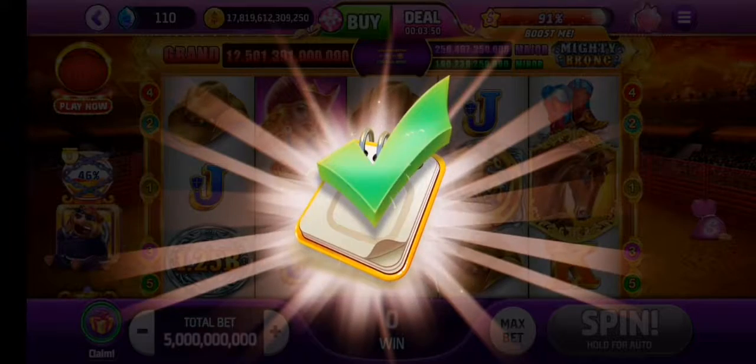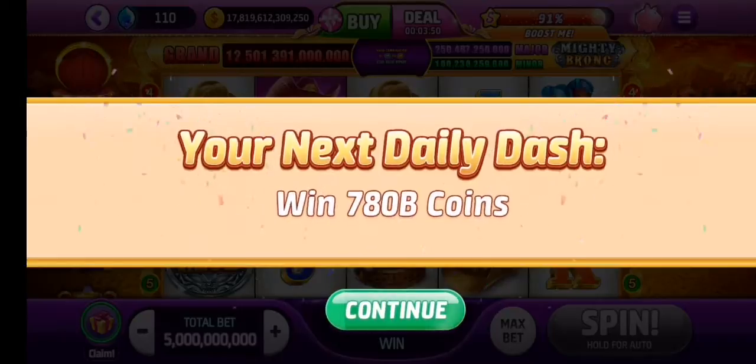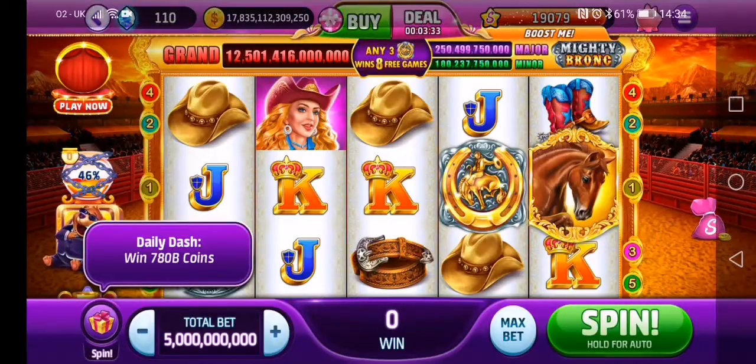There we go — that is dash 2 done. Very nicely done, second dash completed. Nice set of wins there. Now we're going to win 780 bill. Good God, crikey — this is too much! Right, let's get into it folks.